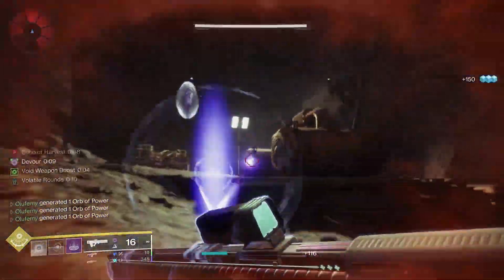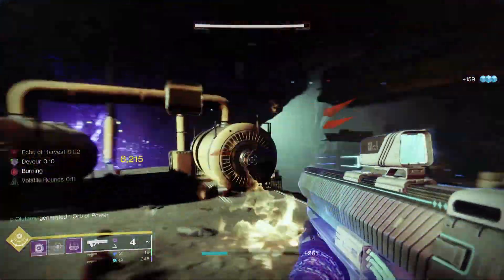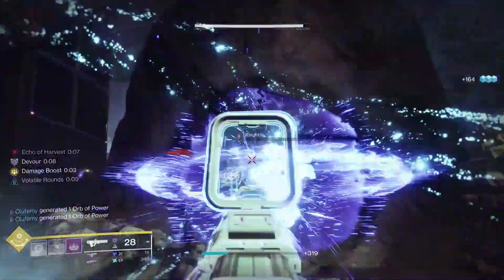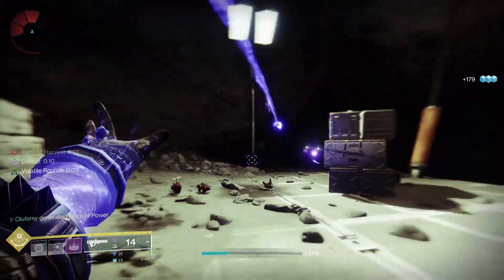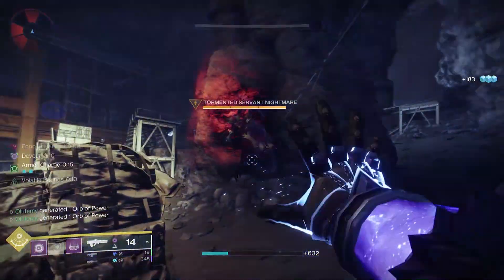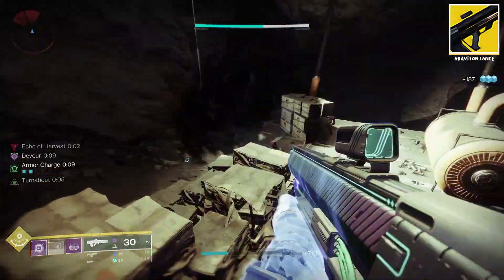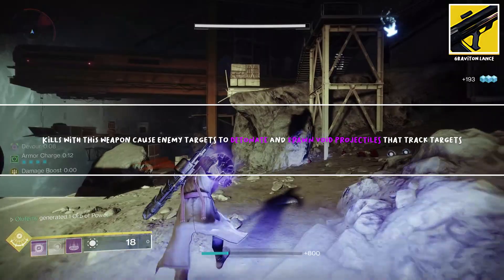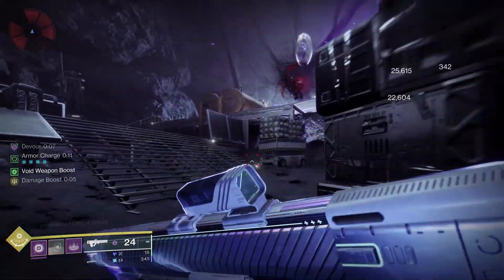There are a lot of weapons you can use for this build — Funnel Web, Holo Denial, Wave Splitter, even Unforgiven because that one gives you Demolitionist which charges up your grenade quicker. But since we're gonna be throwing out a lot of little grapes, there's only one other thing in this game that does the same thing: Graviton Lance. Since this weapon got buffed, it's been amazing for add clear. Kills with the weapon cause enemy targets to detonate and spawn void projectiles that track targets — basically the same thing as scatter grenade projectiles — so they just work hand in hand so well.